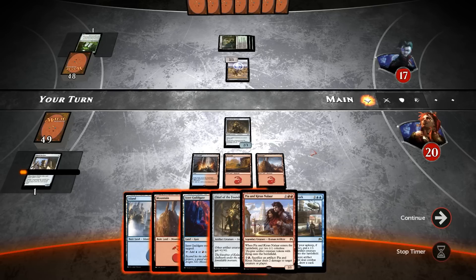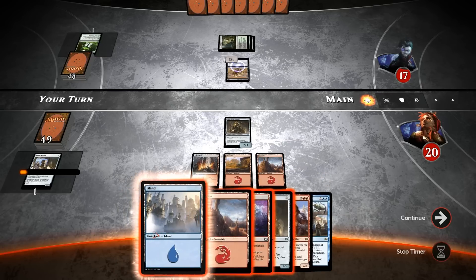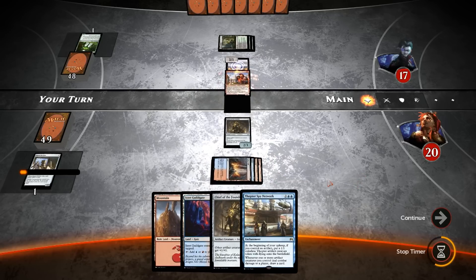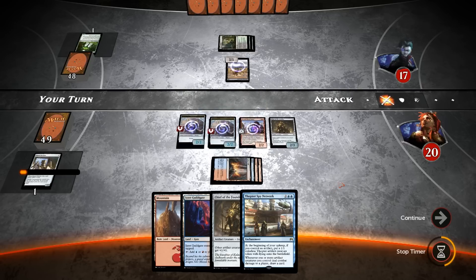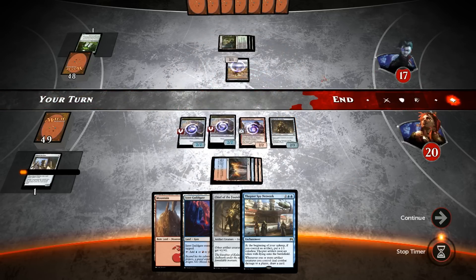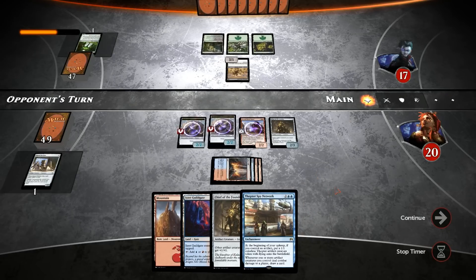Could also play the Spy Network right away, but that doesn't really accomplish much. Let's just play Piant Kieran and pass the turn. Worst case scenario our opponent has Languish and sweeps the board. Best case scenario he just plays a random creature, we play Spy Network and get in for lots of damage and also draw cards. I did not pay attention to what the Gatecreeper Vine fetched — looks like no Languish this turn, and instead a Malachir Cullblade. Interesting — don't see this card very often.